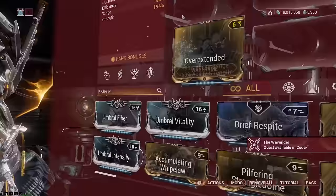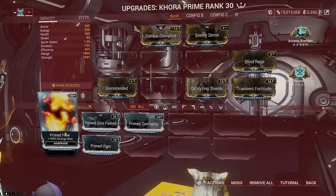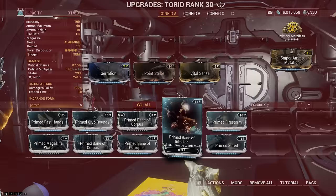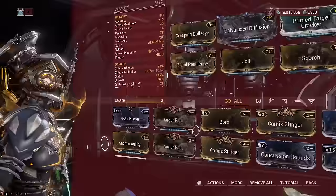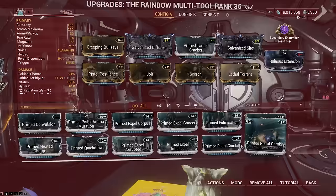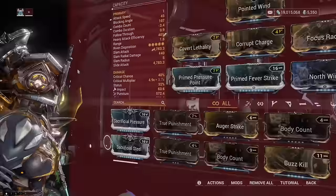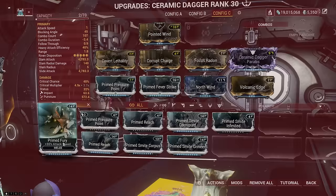Another class of must-have mods are Prime mods — enhanced versions of their original non-prime counterparts featuring additional ranks and greater bonuses. These mods cannot stack with their standard counterparts, but they can stack with mods that provide the same bonus, and they can stack with Constitution or Narrow Minded and receive penalties from Fleeting Expertise. Most Prime mods are sold by the Void Trader. Four Prime mods — Prime Fury, Prime Vigor, Prime Shred, and Prime Sure-Footed — are only available as daily tribute rewards on days 200, 400, 600, and 900. The rest can be acquired with Ducats from the Void Trader or bought from other players with Platinum. Try to get at least Prime mods before going into Steel Path levels, and also consider having Galvanized mods on one of your progression guns.